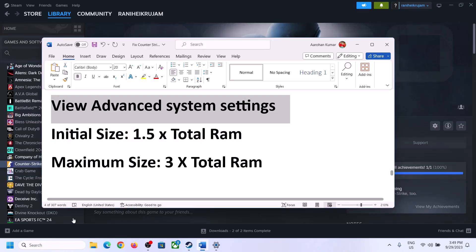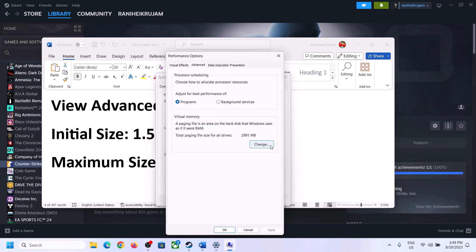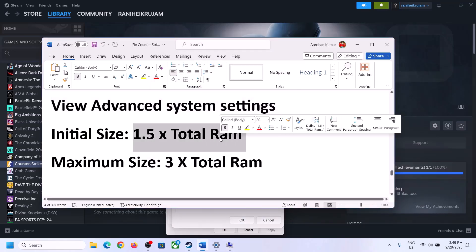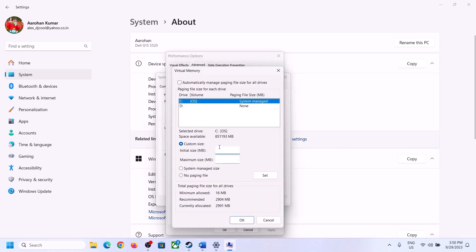The next step is to increase the virtual memory. Type 'View advanced system settings' in the Windows search box, click on it, then click Settings under Performance, go to the Advanced tab, and click Change. Uncheck 'Automatically manage paging file size for all drives,' then select the drive where the game is installed. Put a check on 'Custom size.' For the initial size, the formula is 1.5 × total RAM. Check your total RAM in Windows Settings under System > About.